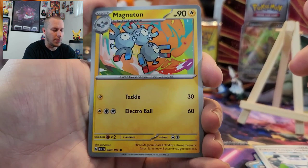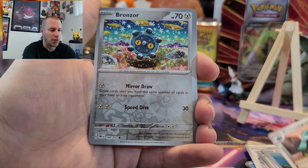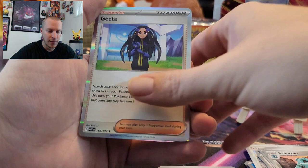Now we started off with a Magneton, Iron Thorns, Heatmor, Lillipup, Electross, Flamigo, Bronzong, Reverse Bronzor. Hey! A Gallery card for Pidgey — awesome. I love that art, it's really cool. And on the end, we got a Gita.